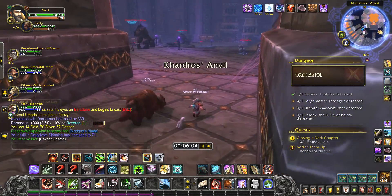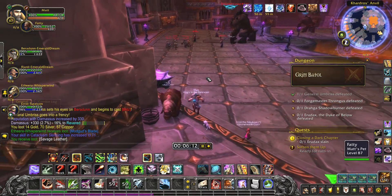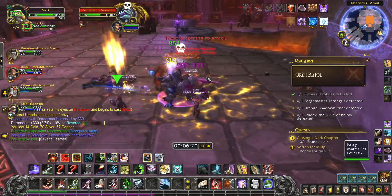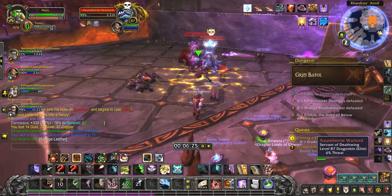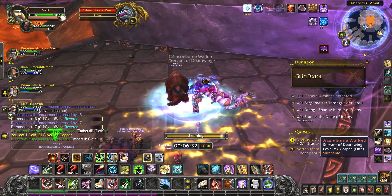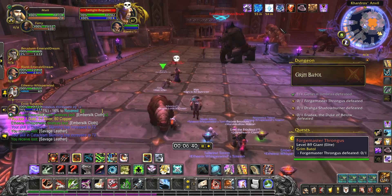We're headed into this room. This room has a mobile boss — the Forgemaster — who patrols throughout this whole little area. We have to pull these groups, but it's okay. Try to direct them over to the tank. That's the Forgemaster from this boss.